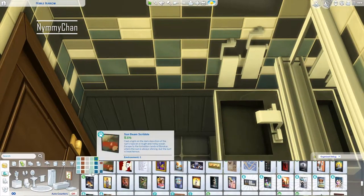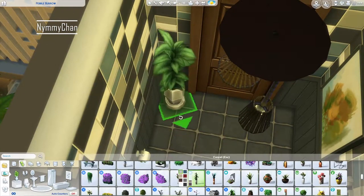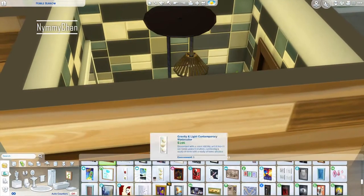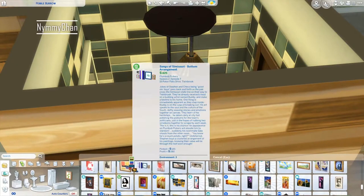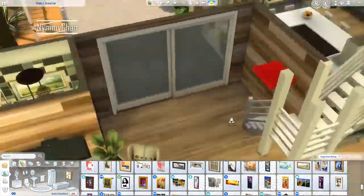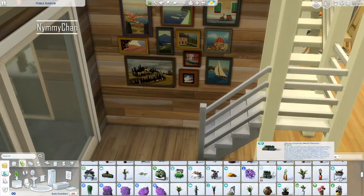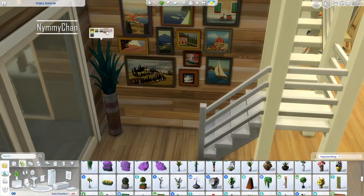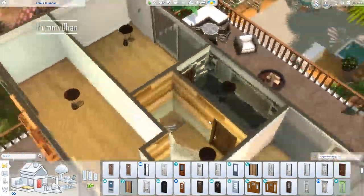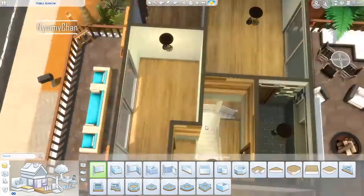Even though we are going for a very modern look, I still felt like the Eco Lifestyle furniture was a very good fit, also with all the plants. I think it still looks very modern - or maybe it isn't modern and I just have no clue what modern actually means. I don't really go into modern homes a lot because it's not really my style. I kind of create my own style.